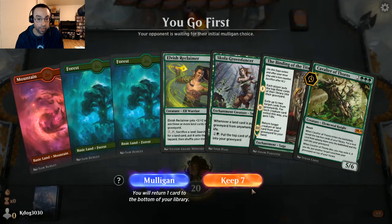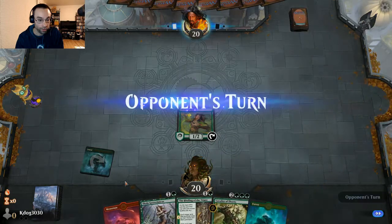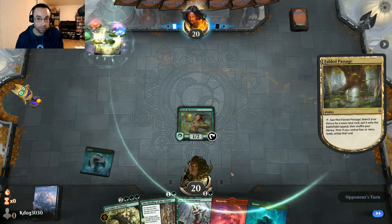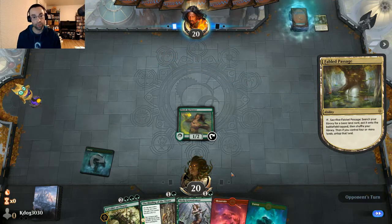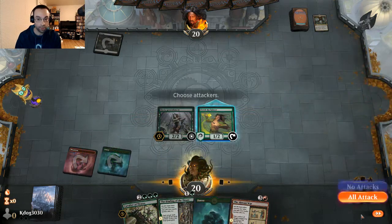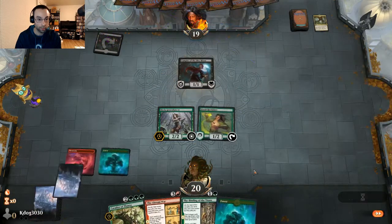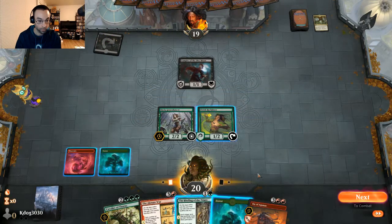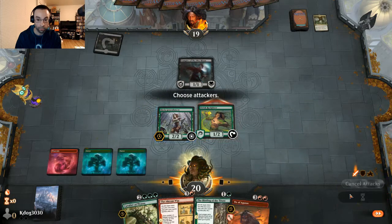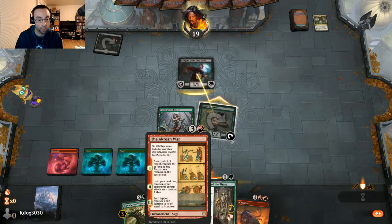Elvish Reclaimer down on turn one. We'll get Skola Grovedancer down next turn then follow up with Binding of the Titans. Our opponent used a Fabled Passage revealing they're playing black. We'll get our mountain down, play Skola Grovedancer and attack for one. Vampire of the Dire Moon shows up — trading seems fine, our 1/2 isn't getting better anytime soon. We drew the Akroan War though, which is sweet.